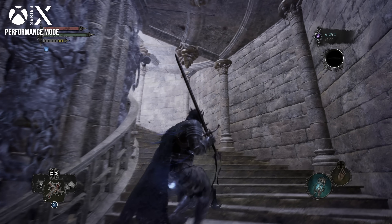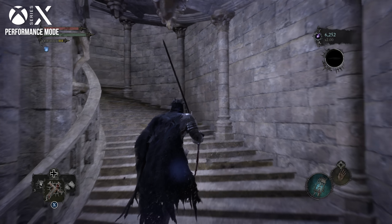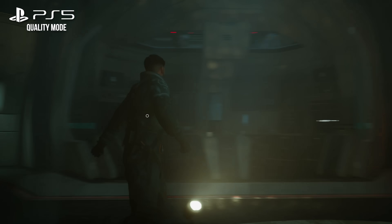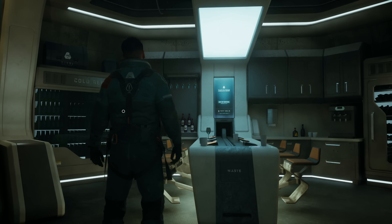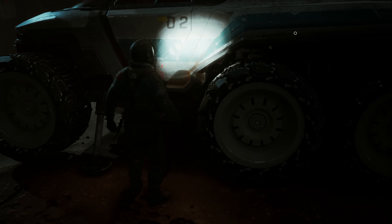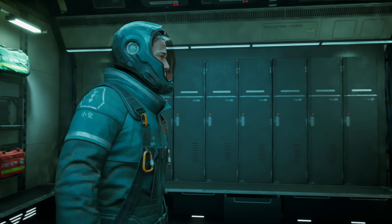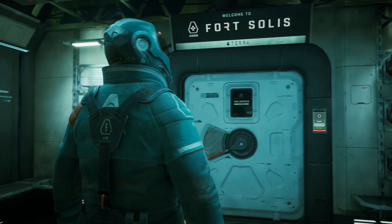We're going to look at PS5 and Series X first, before moving on to Series S in a later section. Fort Solas is a good example. The game's Lumen GI is doing some really cool stuff — look at how this dining area floods with subtle illumination once the lights turn on, or how we get real-time bounce lighting from the player's flashlight. But there are other instances, like with the moving red light in this scene, where we get a lot of breakup and artifacting in the Lumen GI, which is in its software guise here.